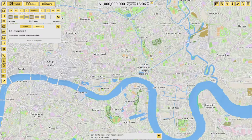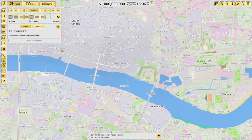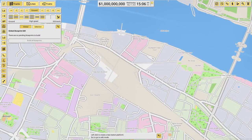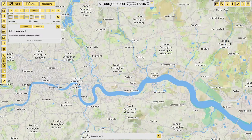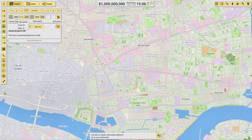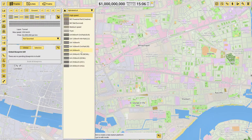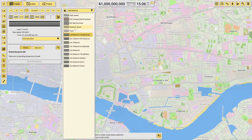We're going to start off by actually recreating the DLR, beginning with Bank, which is in the City just opposite London Bridge. Right now this is just like a brownfield site - there are no railways. We're going to use third rail with a DLR-style overhead contact setup, and it's going to be an underground station.